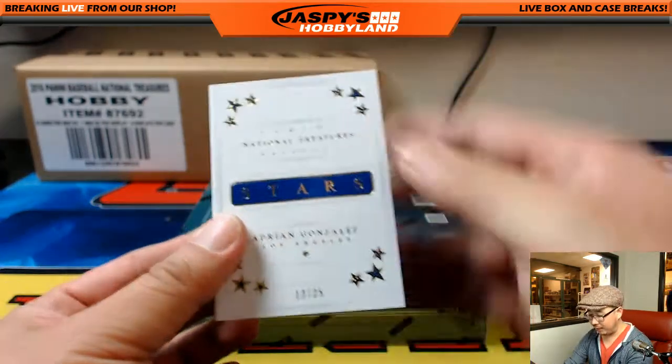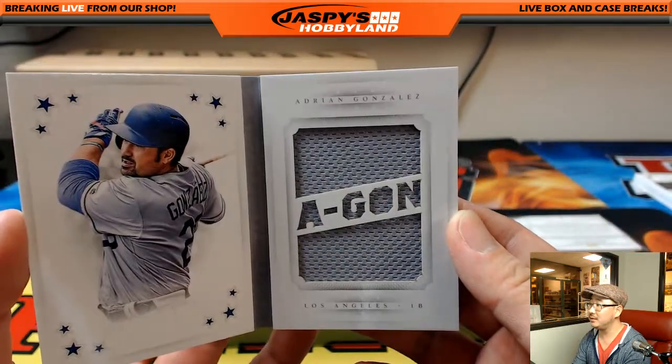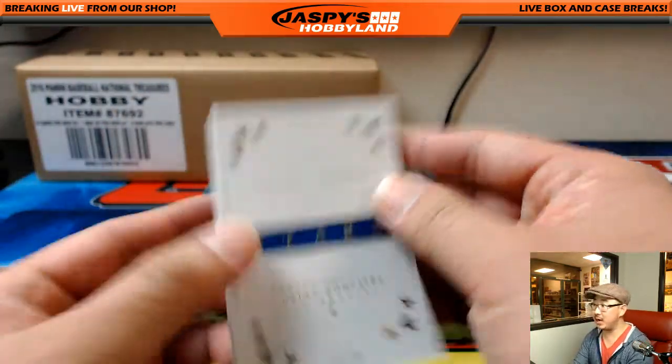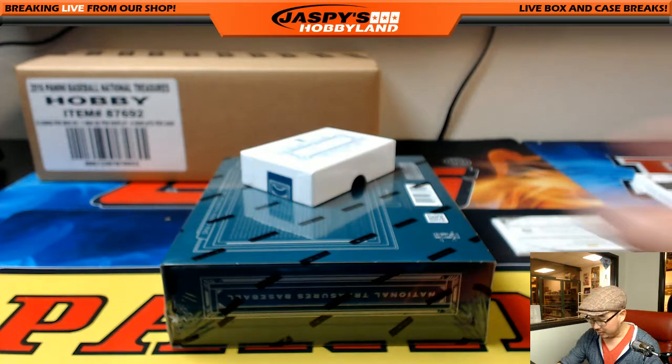And the book, 12 out of 25, Agon. There he is — nice Adrian Gonzalez, 12 out of 25. Shane with the Adrian Gonzalez.